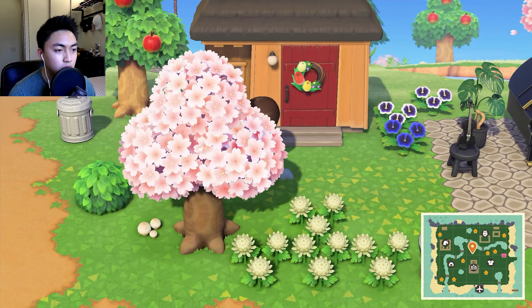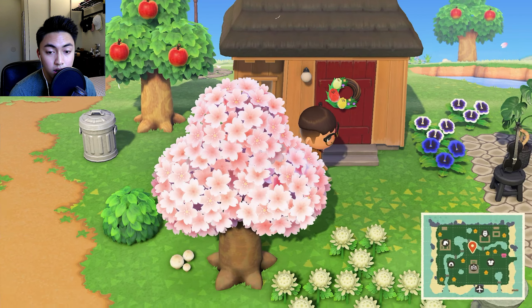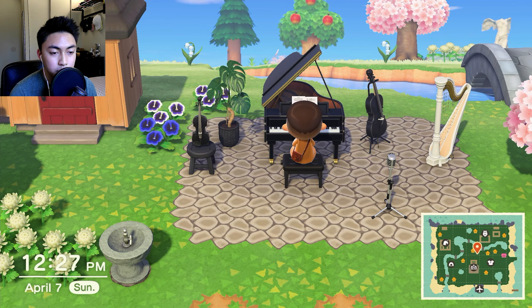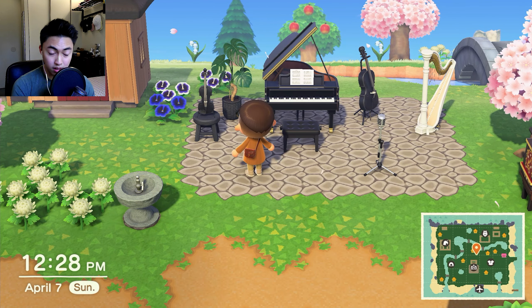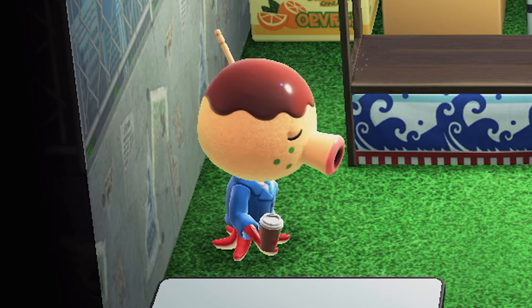Looking at the map we only have like one little section left and I think it's this area. Oh Zucker — we have another little octopus, a little takoyaki octopus. Anyway, this is a yellow outdoor jam session area. I started stockpiling some high-end instruments and I realized I can probably do something with it — and this is what came out.